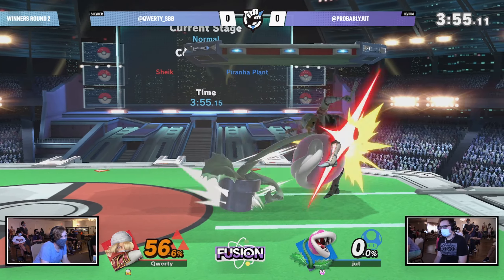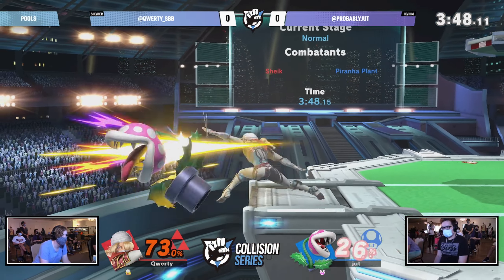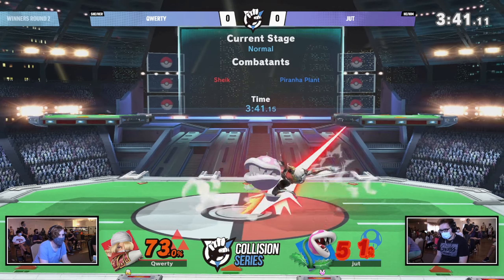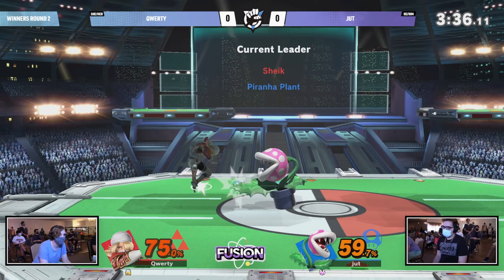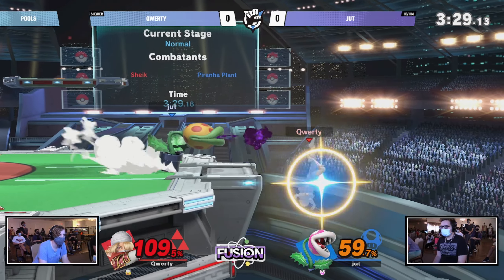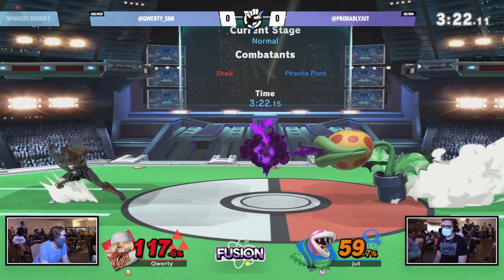Qwerty gets the stock, evening things out at one stock apiece despite the 51% extra tacked on. There's that exploitability of Piranha Plant off-stage — Qwerty is very unafraid to go for these Bouncing Fishes to cover any of these options because Piranha Plant is just overall a very slow character. Sheik is so fast you can close the distance, and if Piranha Plant throws out a hitbox on recovery, just take advantage of that and go in for something like that Bouncing Fish. But very close — Jut is going to put some pressure on this ledge.